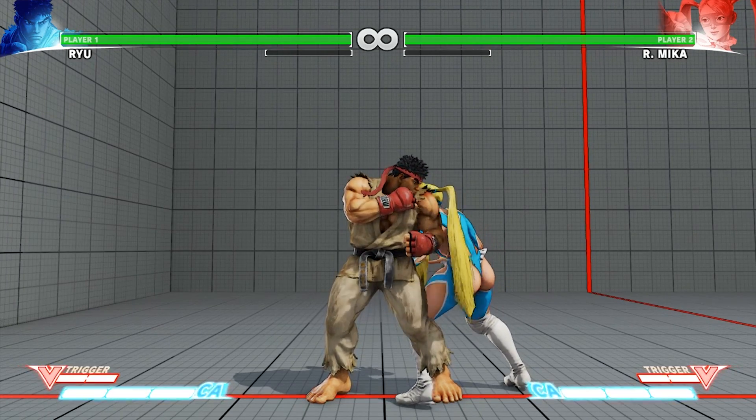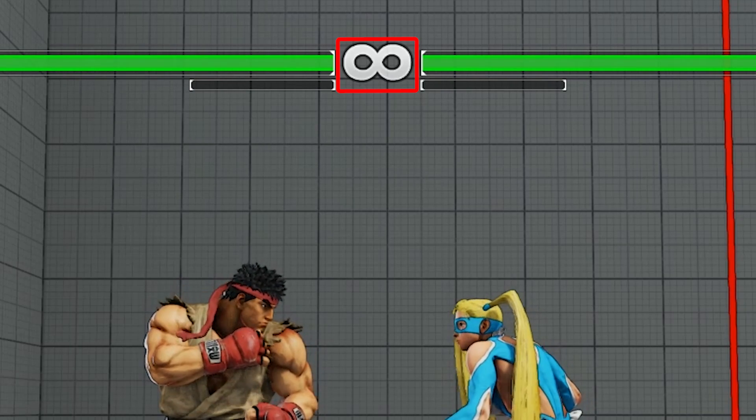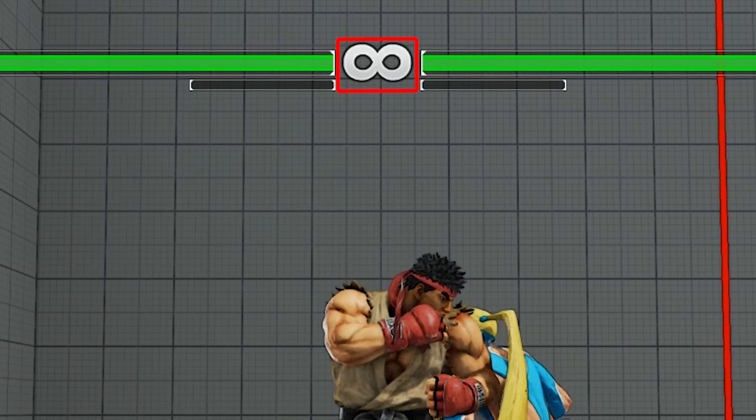What is that in between the health bars? Right now it's showing an infinite sign. That's the timer — the timer of the round. But right now in training mode, it doesn't count down.